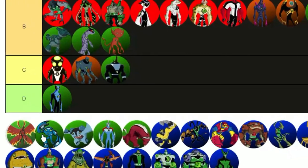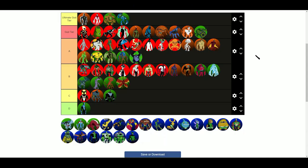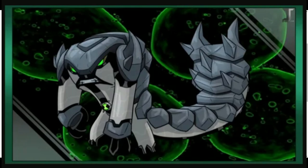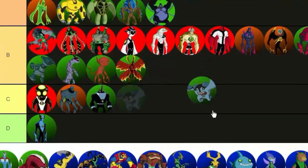Ultimate Big Shell is useless — B tier. Ultimate Echo Echo, I think, goes in Ultimate God Tier. Ultimate Echo Echo is so powerful it's not even funny. Ultimate Cannon Bolt — I despise Ultimate Cannon Bolt. There's no point of him. The Ink Tank video where they redesigned his ultimate form was way better. Just kidding about God Tier — D tier.